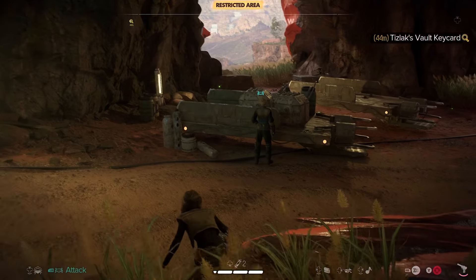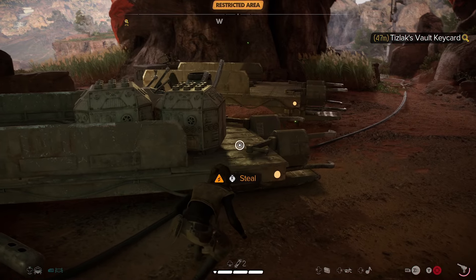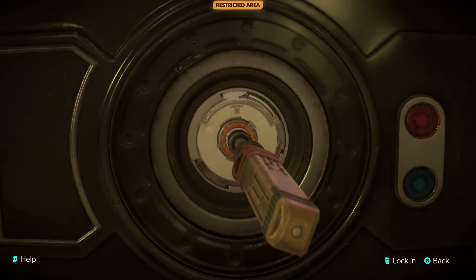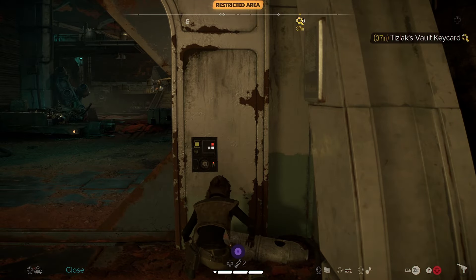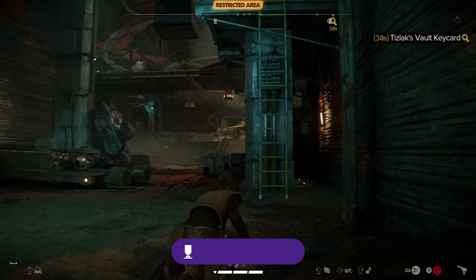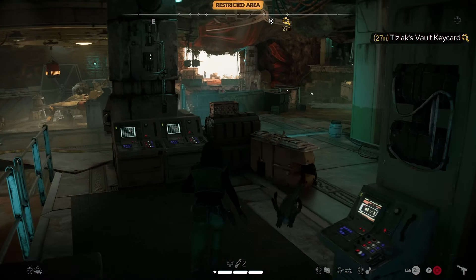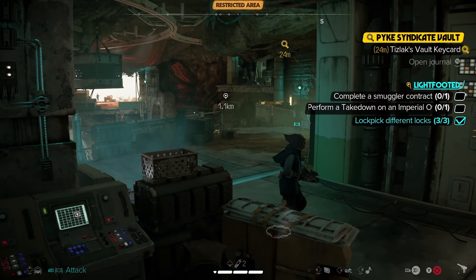Time to take her out. Let's find some rhythm and open the lock. This area is fairly simple — you can do well with just taking these three Pykes down. I got everyone in the room, but I'll spare you that and get to the point.